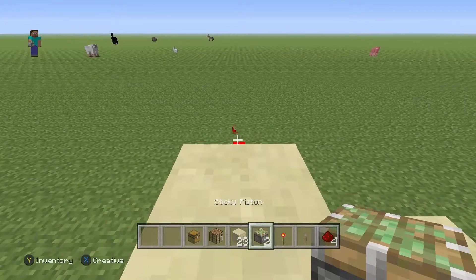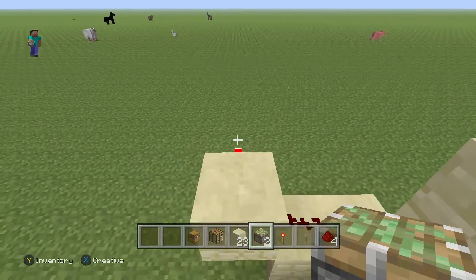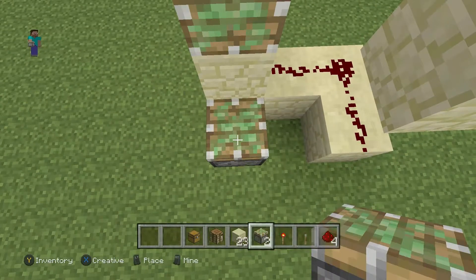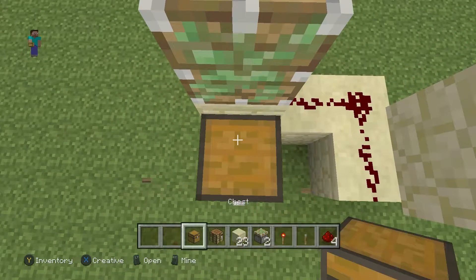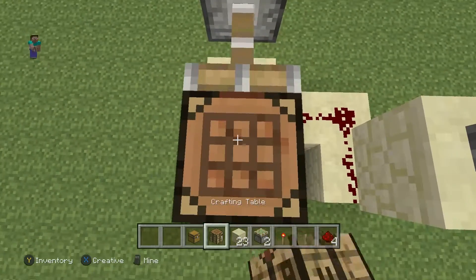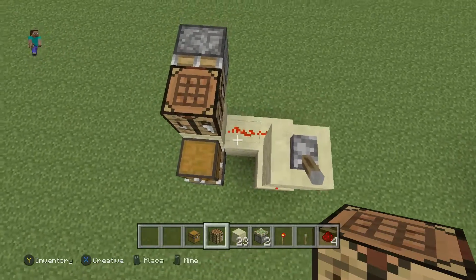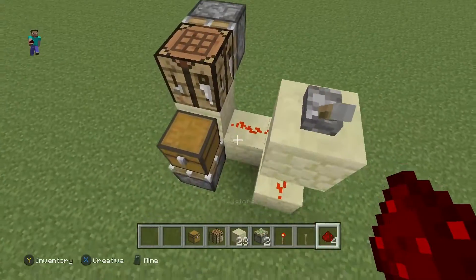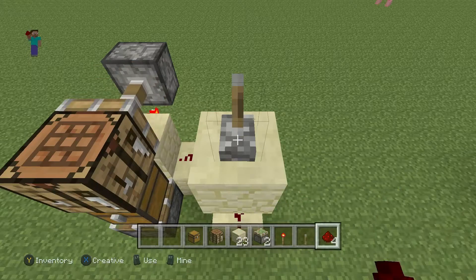Next we're going to grab our sticky piston and place it right above the redstone torch so it should be fully extended. Then you're going to place one on the bottom, and then I'm going to put my chest on the bottom one, and then put my crafting table right above it. Now I'm going to flip the lever. We need to add one more piece of redstone right below this torch right here, and then everything should be working. Perfect.